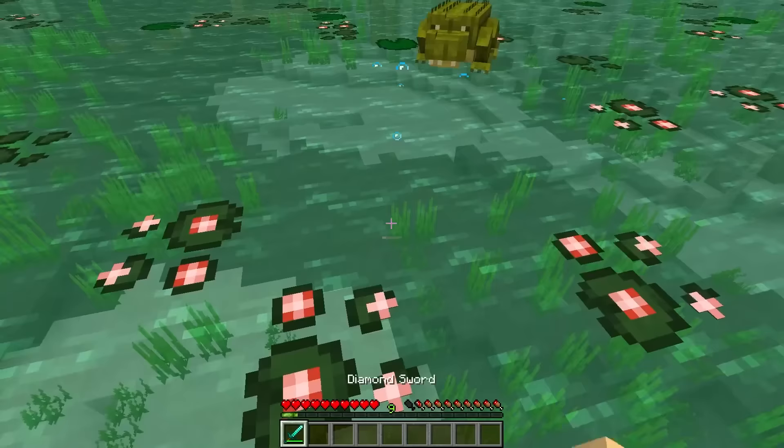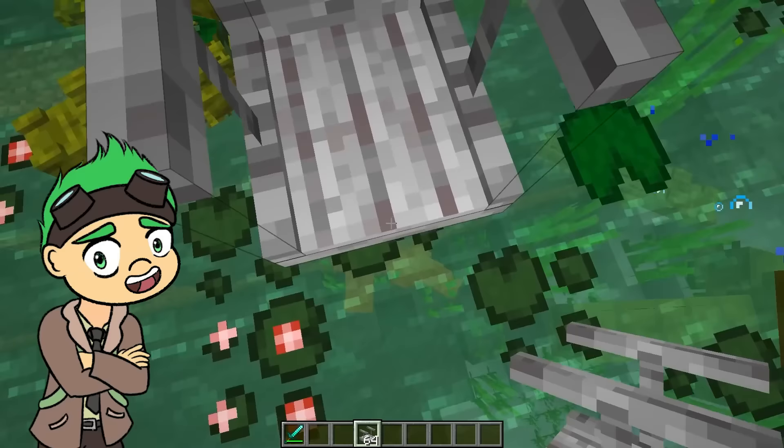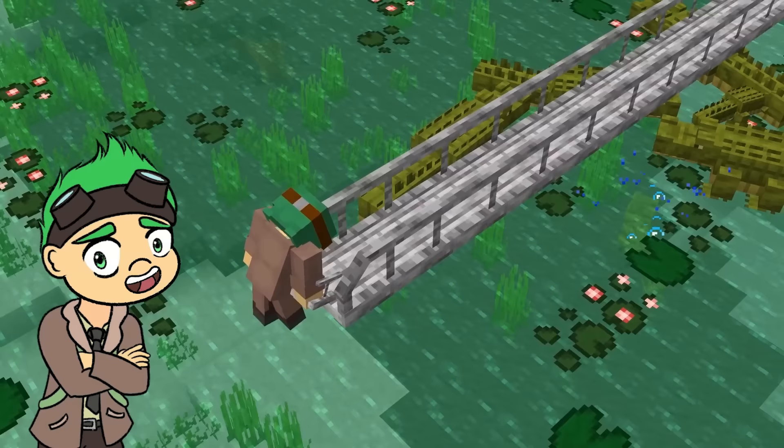Be careful, though, as you're not the only one hunting these catfish. Alligators are new predators that love to wait around for the right time to attack. You'll need to be quick and fight them off before they tear into you! Bridges in the Bayou can be very useful, not only to avoid the water but also those hungry gators.